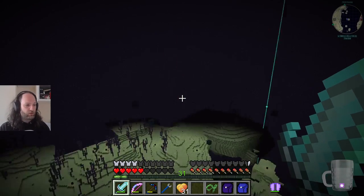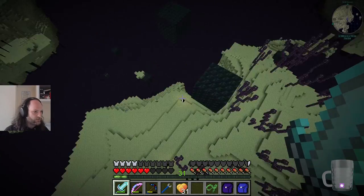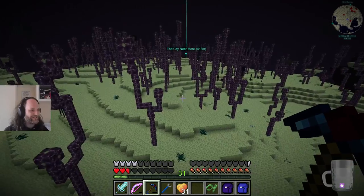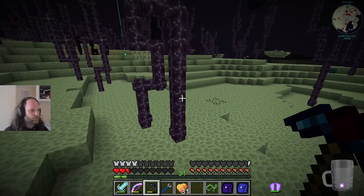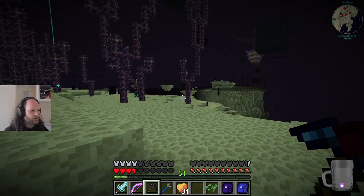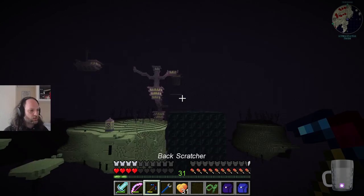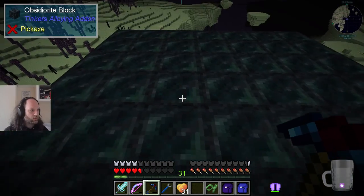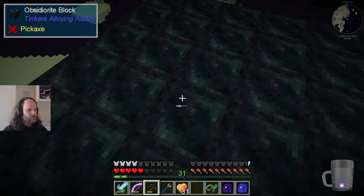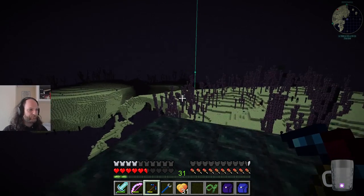I haven't really explored a ship, except now I have, and there were shulkers and it was scary. Basically, we explored The End, found lots of ender pearls, I found lots of lapis to dig up. These structures here seem to be made of some impossible-to-mine substance - I forget the name. I don't think it's obsidianite, I think it's something even more exciting than that. Even with this pickaxe I can't make any progress - we need at least the next level up.